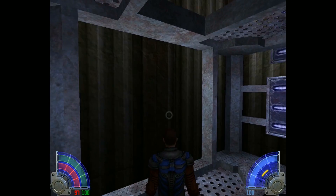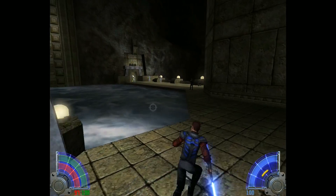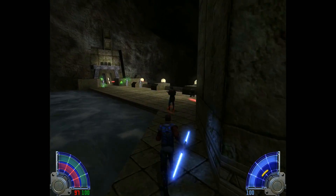Noghri — you're under arrest! Imperials. Now I have to destroy that family.